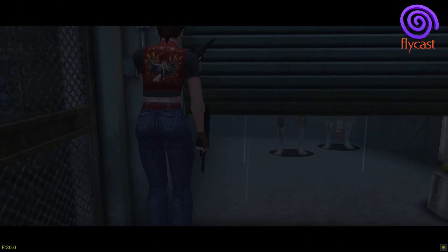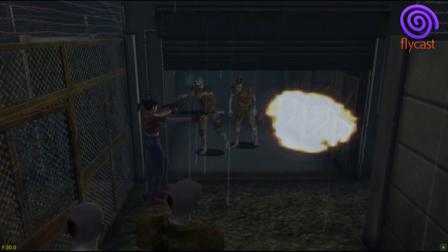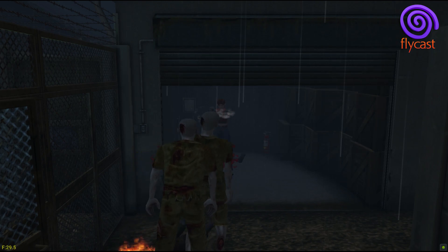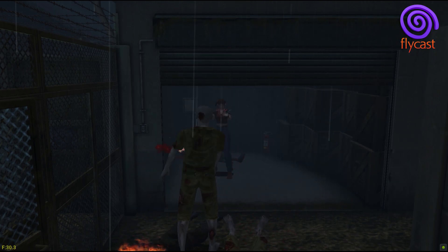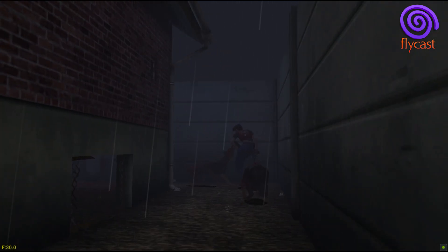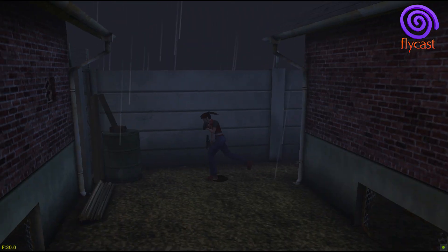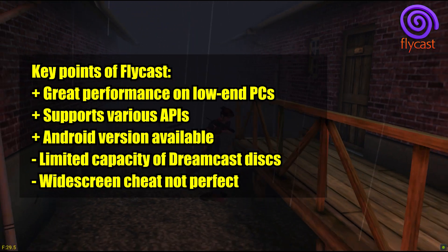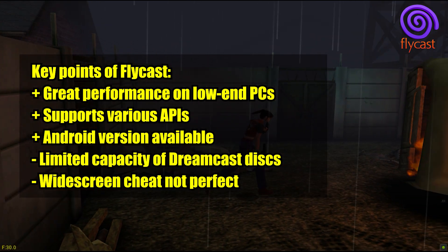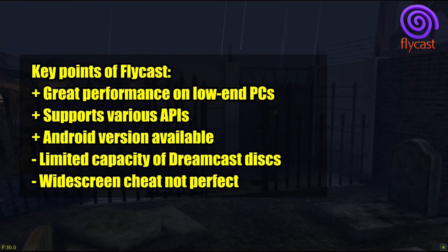Controls in Flycast are more responsive and less confusing than in the GameCube version, but there is still a feeling that the character is heavy to control. There are also problems with the widescreen cheat, causing objects in extended areas not to be rendered correctly. Unfortunately, I couldn't locate a texture pack for Dreamcast; however, if you want to use one, I recommend the paid version of the ReDream emulator, which allows the use of custom textures along with high resolution. Key points of Flycast: great performance on low-end PCs, supports various APIs, Android version available, limited capacity of Dreamcast disks, and widescreen cheat not perfect.